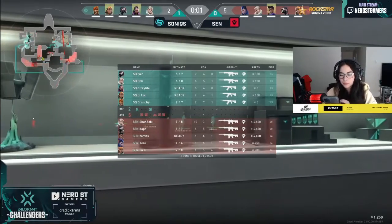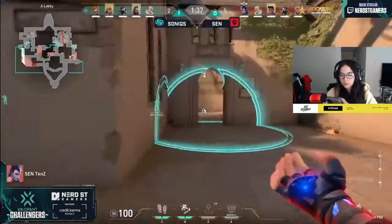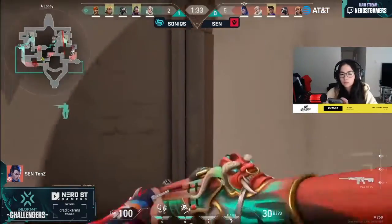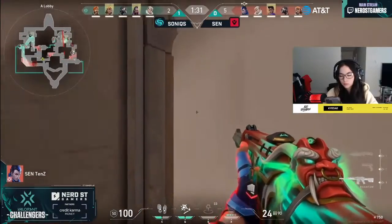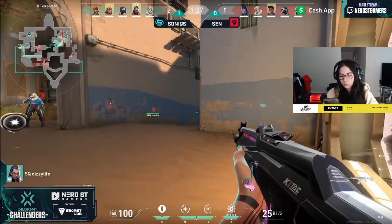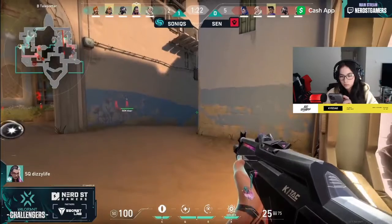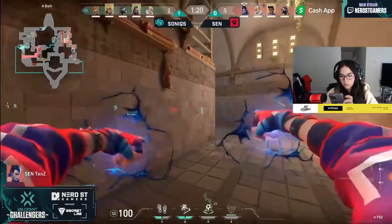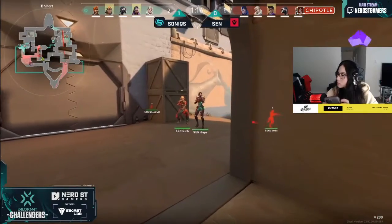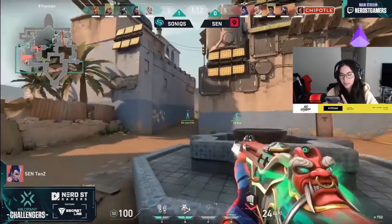Look at the setup again — we saw last round TenZ throwing his gate crash towards the B-side. They're going to do that same contact in the showers, see if Sick can maybe disrupt the hookah setup and get control while his other two teammates scour the map elsewhere. But it's a pretty heavy play from Sonics towards long — you have both Dizzy and Bob, who has just used her owl drone. The gate crash played to the B-site doesn't look to be the most optimal.